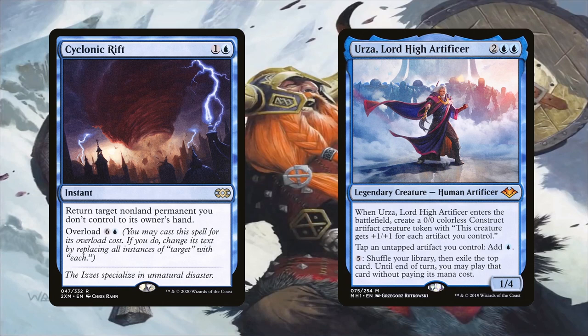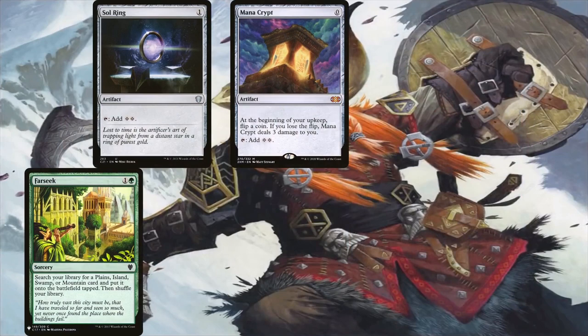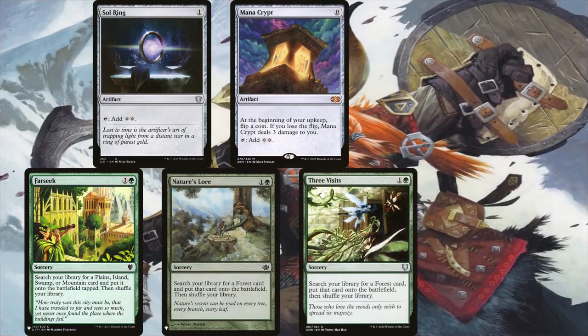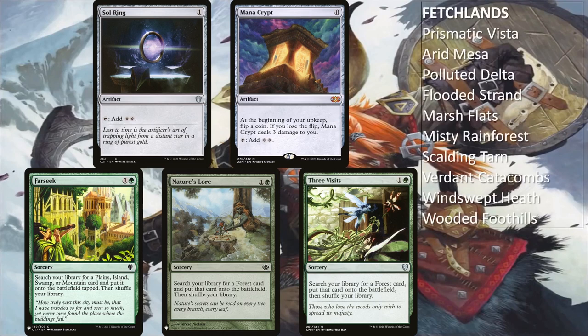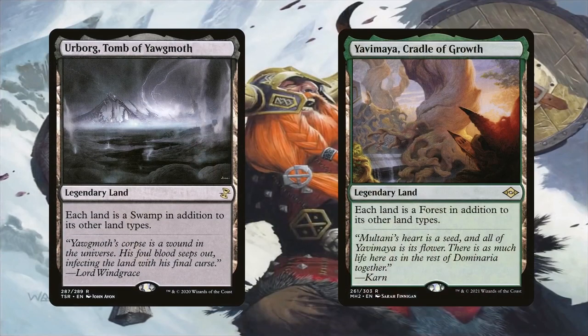We've already seen a couple of top-deck manipulation solutions in the deck, but it has many more. The final ways we can accelerate our deck include conventional mana acceleration from rocks like Sol Ring and Mana Crypt, as well as ramp spells like my favorite trifecta of Farseek, Nature's Lore, and Three Visits. The rocks are not just ubiquitous but also synergize with the deck. Ramping lands is also important because it thins the deck of lands, which is why all 10 fetch lands are also included. We don't even need to crack these right away since the deck has such a low average CMC — we can keep one around in case we need to shuffle our deck due to having a non-equipment spell on top of our library.